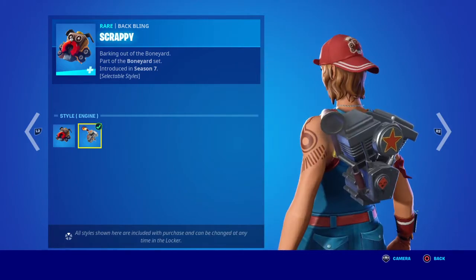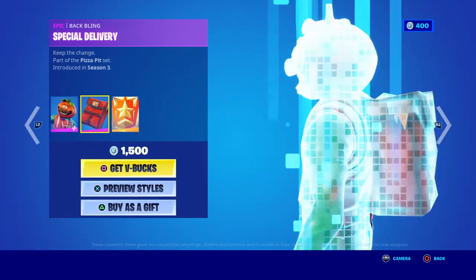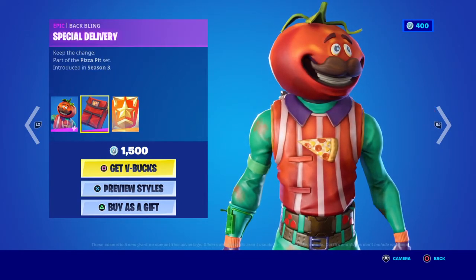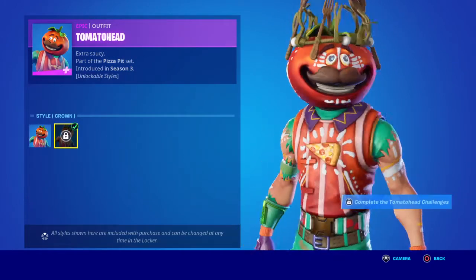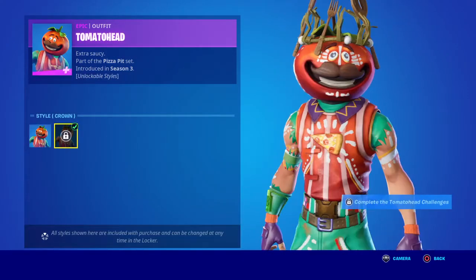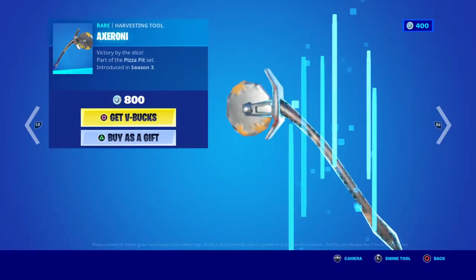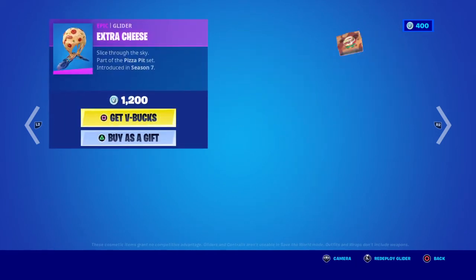Then we have the back bling Scrappy — I personally prefer the second one as well. Then we have Tomato Head with the back bling Special Delivery, which also has a quest pack. If you do the quests you can get a set of styles, which I think is pretty cool. We also have Axaroni, Night Slicer, and Extra Cheese.